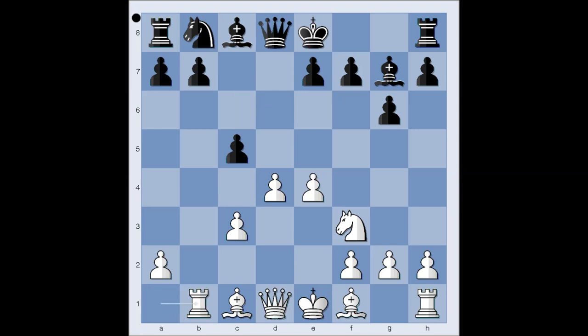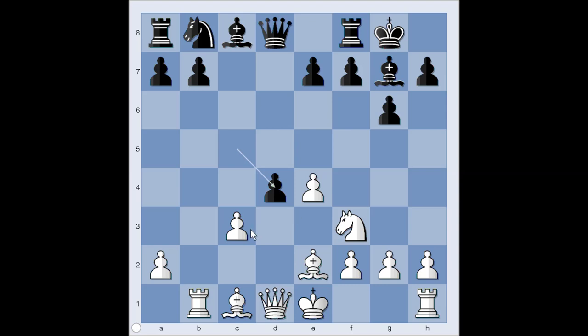Rook to b1, a very popular move in this position. Black castled kingside, bishop to e2, pawn takes pawn on d4, pawn takes pawn, queen to a5 check — and white has to make a choice.